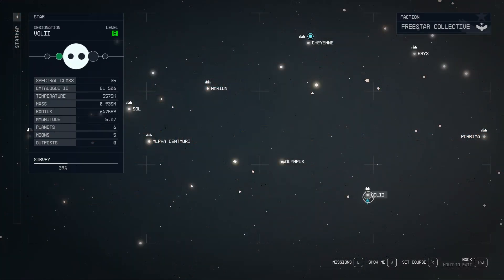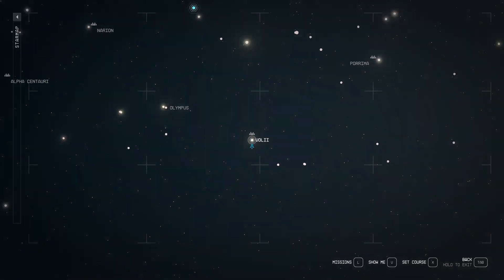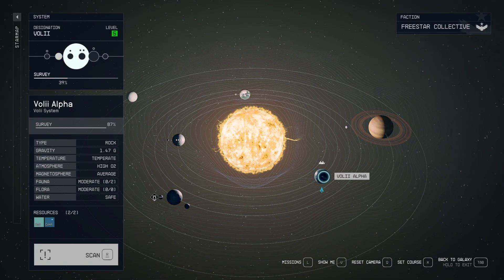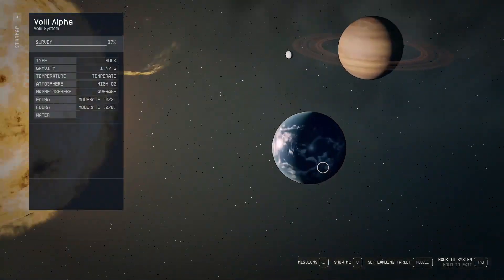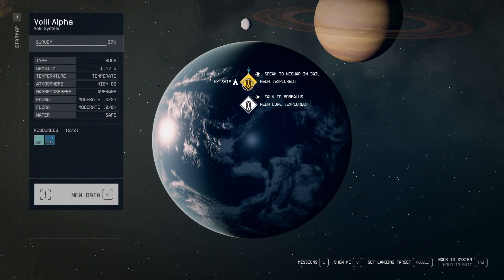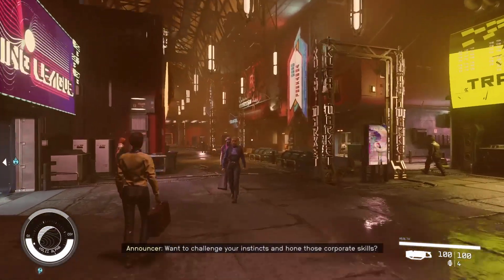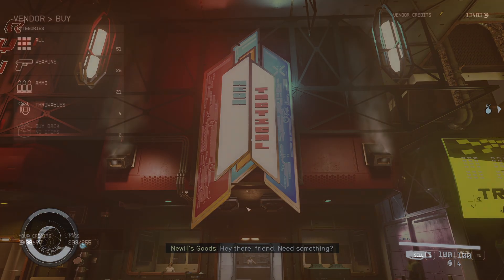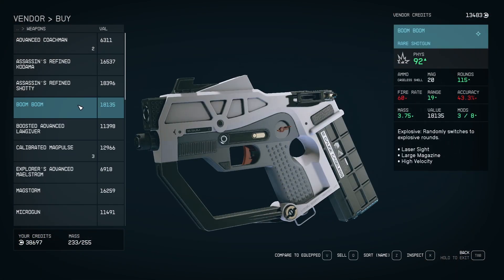To get the Boom Boom, you will need to go to Neon City, which will be on the Volley Alpha Planet in the Volley System. When you get here, you can go to the shop that will be on the left called Neon Tactical. Then you can talk to the vendor in this shop to buy the Boom Boom.